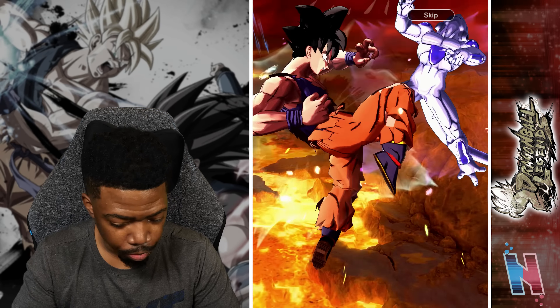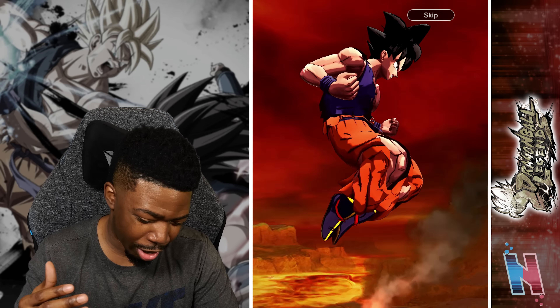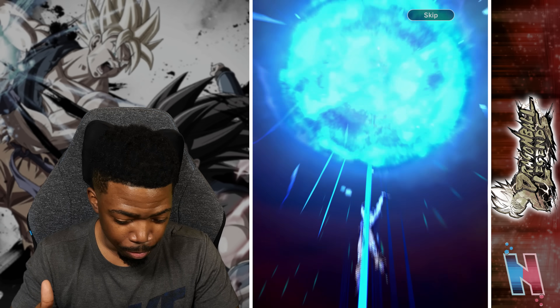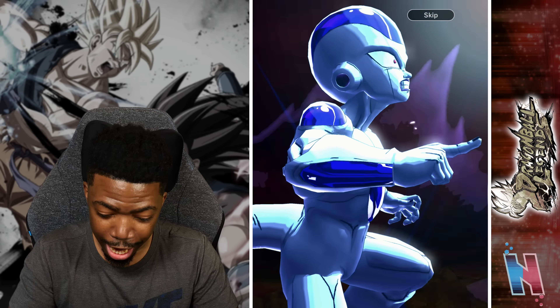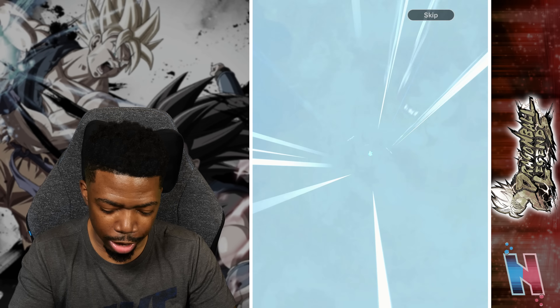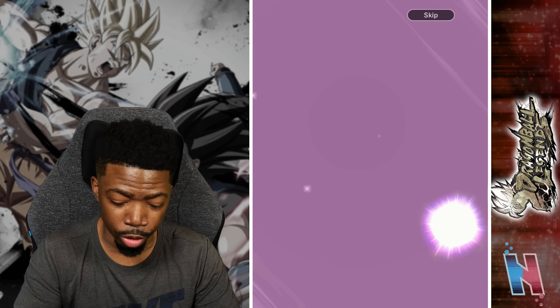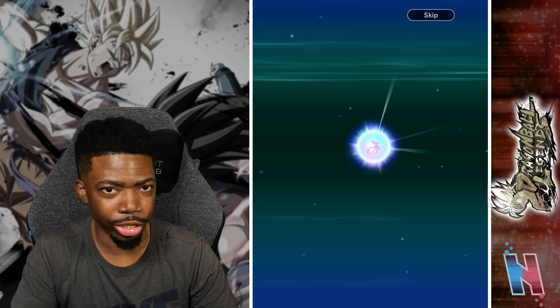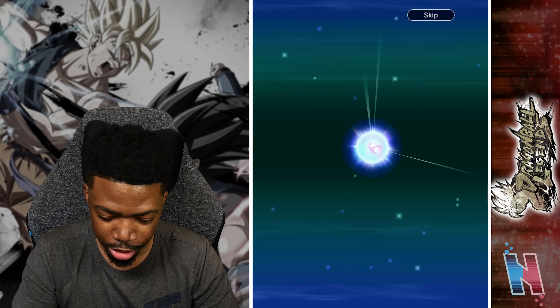Spirit Bomb — red or gold, we take that. Die — I'm actually surprised I've gotten the Spirit Bomb animation more on this banner than any other banner in the five-plus years I've been playing Dragon Ball Legends. That's kind of insane.